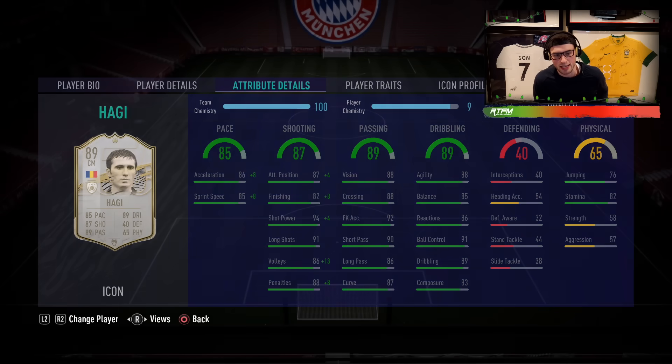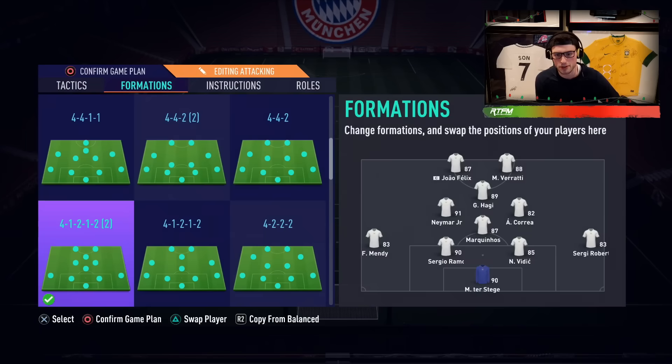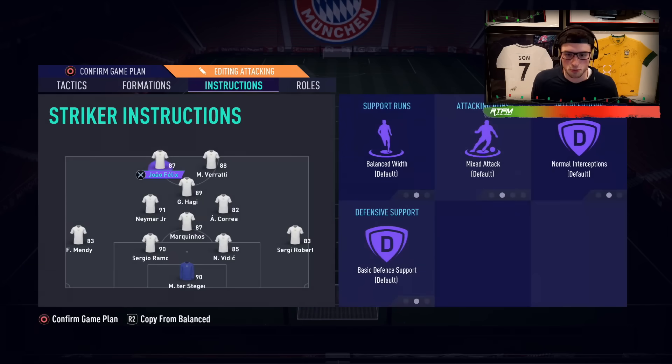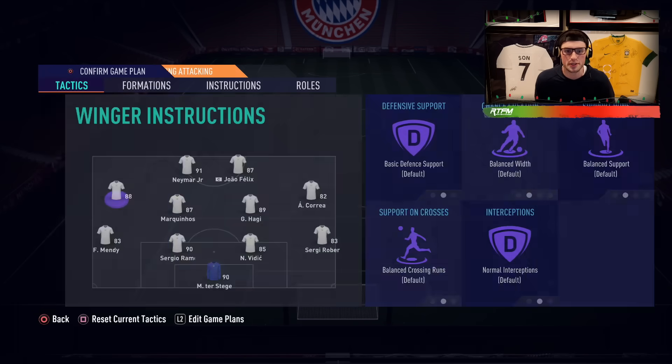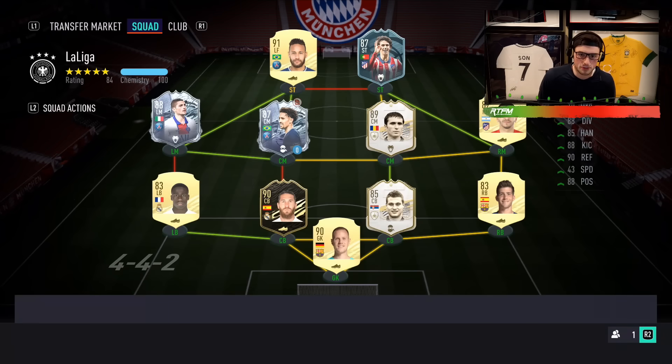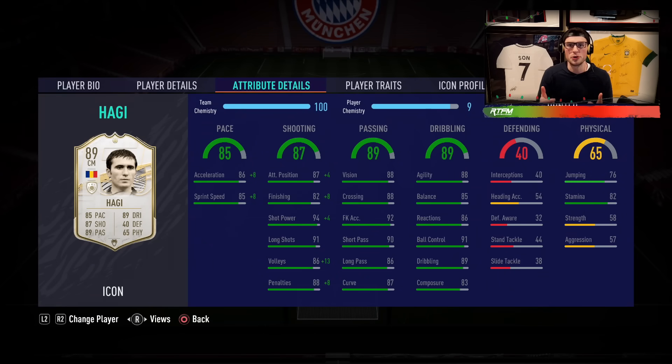We're going to test him out with that chemistry style today and give an honest review. This is a nine-token player, so I want you guys to understand: is this guy really good or not so good? I want to give you the real deal on all these icon swap reviews. We're also going to try stay forward on him — I like to put stay forward on my CAMs in my 4-1-2-2 because I feel like it's the most effective way to run that formation. Enjoy the gameplay and we'll talk at the end.